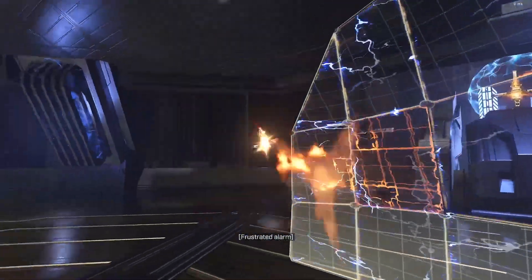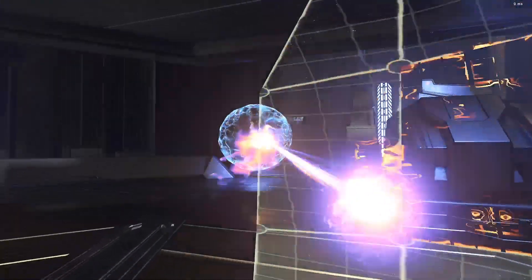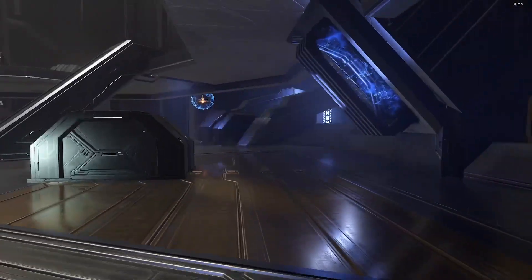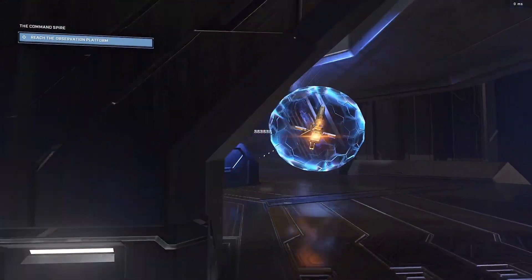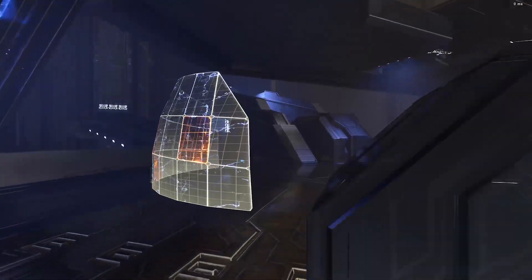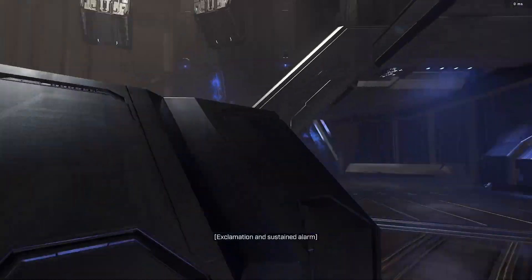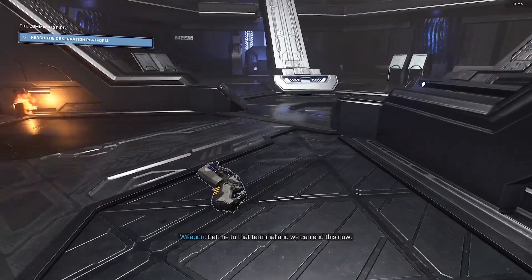I had a bit of a meltdown — I started using the BR when I shouldn't have. After one blew up you could hear the other two doors open for the sentinels, so they've been summoned. This fight is difficult because while you're engaged with one, you've got two others that may be behind you or coming from the sides. I'm trying to keep my shields up because getting shot once or twice means needing to find cover for a full shield recharge.